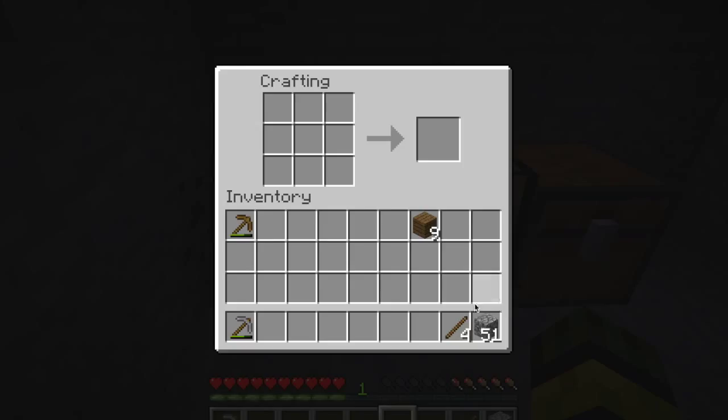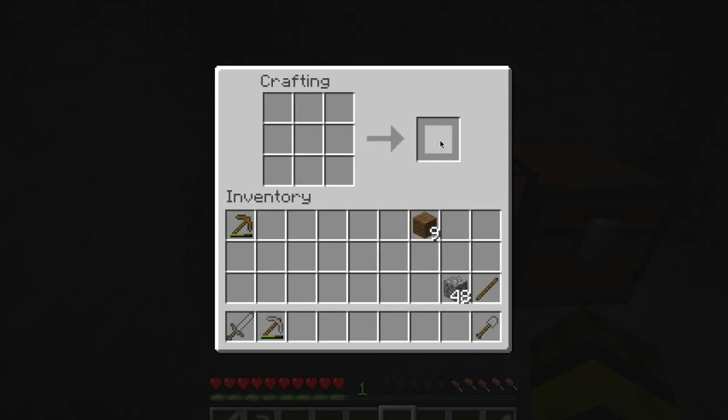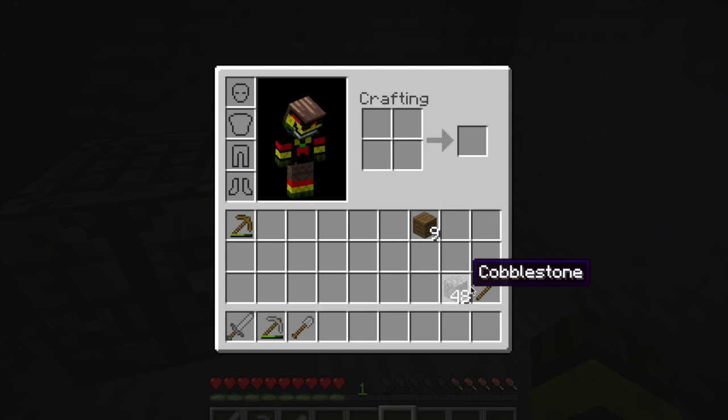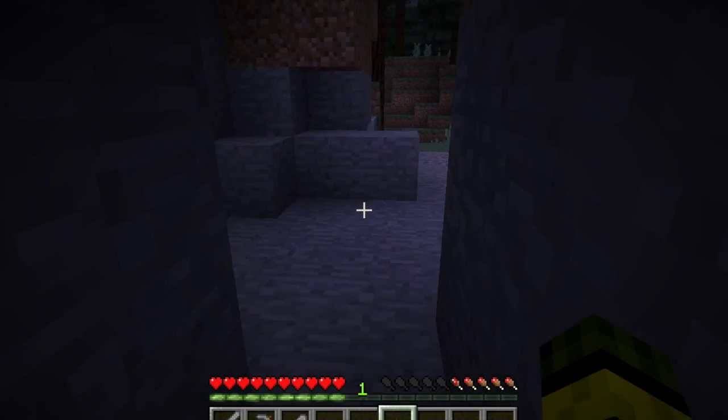We're going to be doing some hunting and looking for animals for food. And then as we get on through the other episodes, we will get more into what materials you need for structures, how to build them, what kind of structure is best for you, and what to do to prevent mobs from getting into your structures.